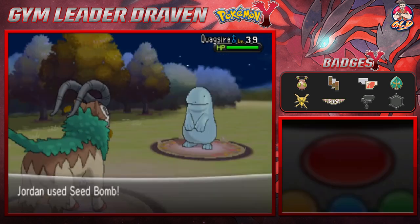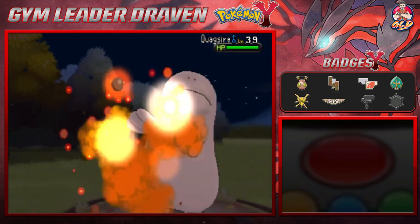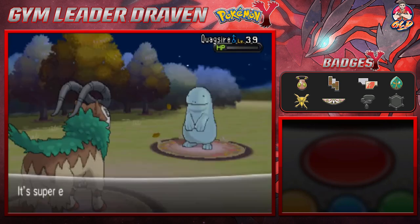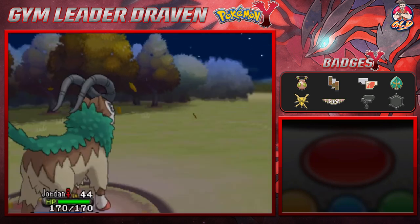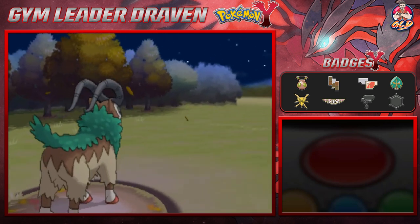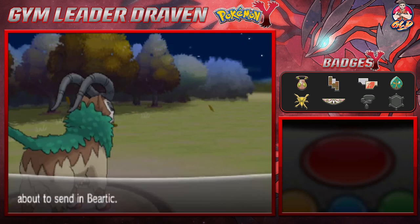I saw a meme — water and ground type Pokemon gets a Razor Leaf and it's like 'guess I'll die.' One Razor Leaf, it was funny. Anyway, we have defeated the Quagsire, but because of his Yawn attack we are put to sleep.